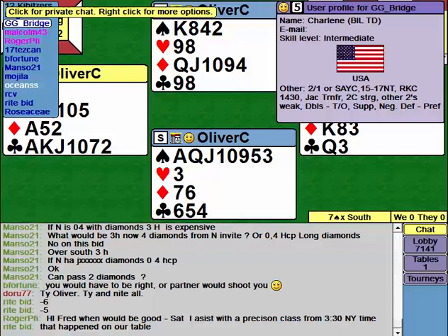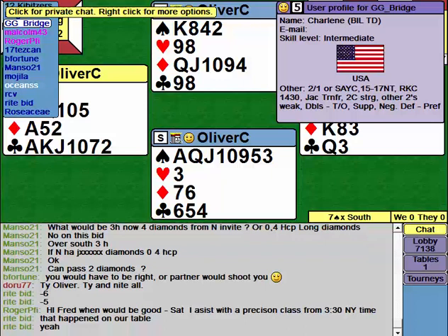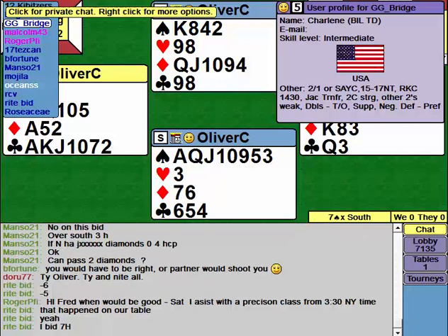A seven spades sacrifice? Yeah, well it's a good sacrifice — but it's worth North-South waiting to see whether East-West bid the slam first. Seven hearts is a good contract and you should be getting there. Seven spades is a good bid if you find it. I saw a couple of North-South pairs buy this in four spades, not doubled, which is very, very cheap.